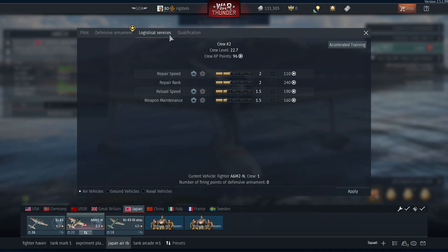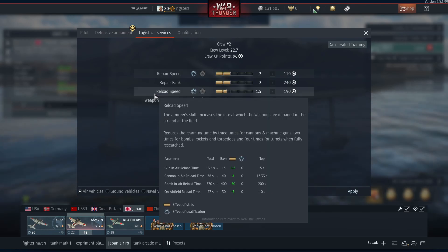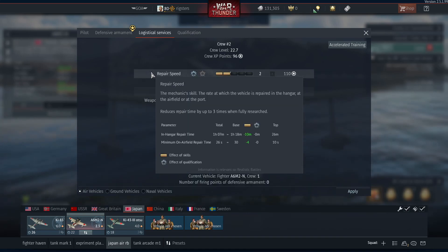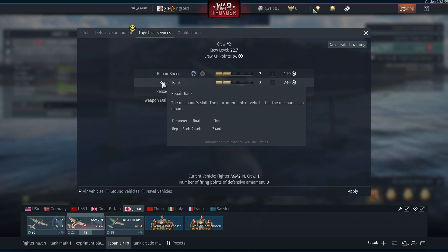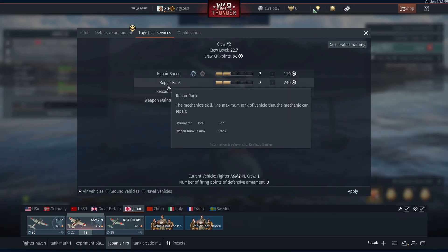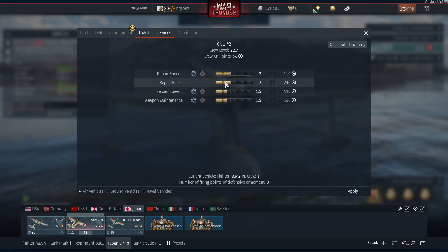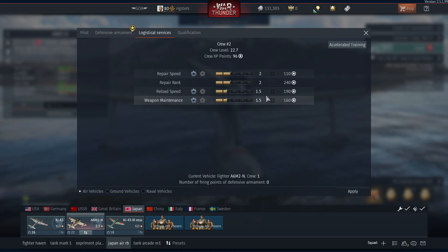For logistical services, I recommend focusing on weapon maintenance and reload speed if you make it back to base. Mix in repair speed in between, and the repair rank — which is very expensive crew-point-wise — but you do need it for faster repair times in the future. Since this is rank 2, it will work at maximum efficiency, but if you play a plane with a higher rank than your repair rank, reload and rearm speeds are much lower when returning to base.